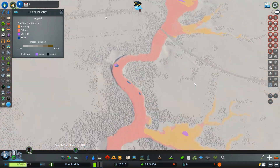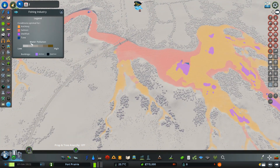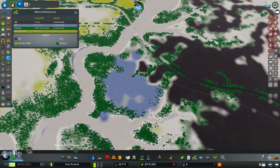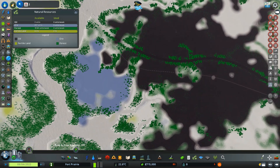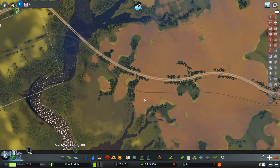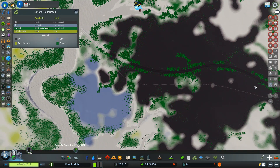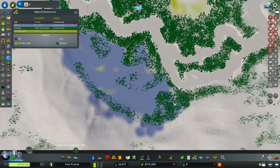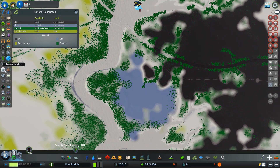Looking at the fish map: there's some salmon, which makes sense, some anchovy — maybe we'll call it trout — and shellfish. For resources, if you didn't know, oil is a major industry in Alberta, and there is a ton of oil out here, which makes thematic sense for our build. We also have nice fertile soil, lumber possibilities, and ore possibilities — fantastic resources all around.